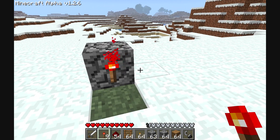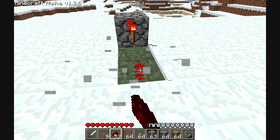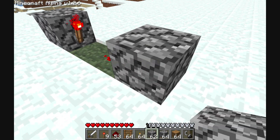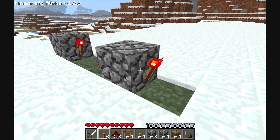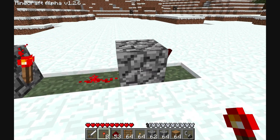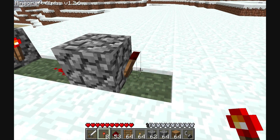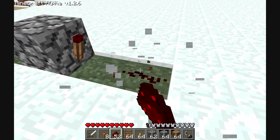So there's one. The general gist of it is you have to have them linking together like this. Now you see that? That one's on, so that's active. And because that's active, it feeds into this torch to force it to turn off.